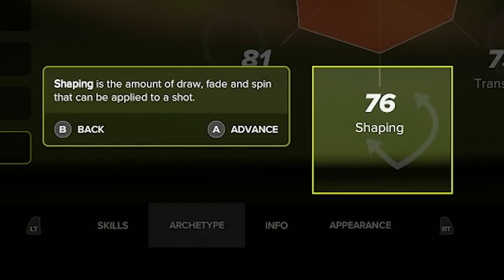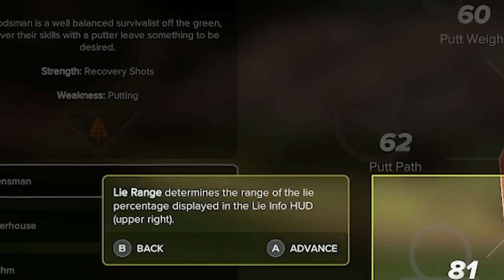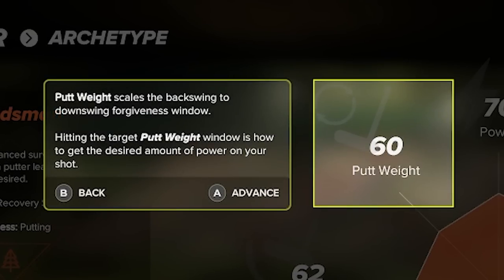Shaping covers draw, fade, and spinning the ball — the higher it is, the more effectively you can shape and spin the ball. Lie range is a really interesting one: if you remember from 2K21 you'd get a heavy rough lie ranging maybe from 60 to 68 percent. The higher the lie range, the more dialed in that range becomes, so maybe it narrows to only 60 to 63, letting you dial in distance more precisely. Putt path is the push-pull forgiveness when putting, and putt weight is the tempo with putting — how hard it is to get that dialed right in.